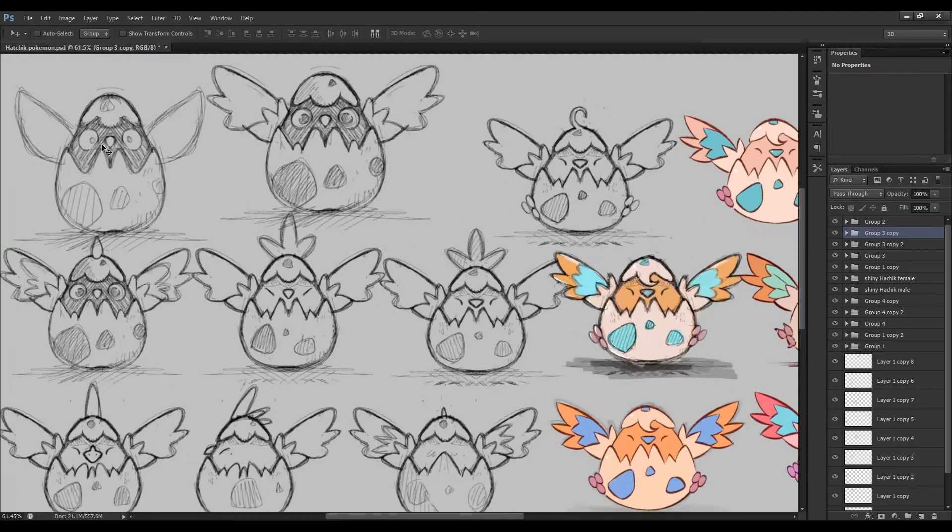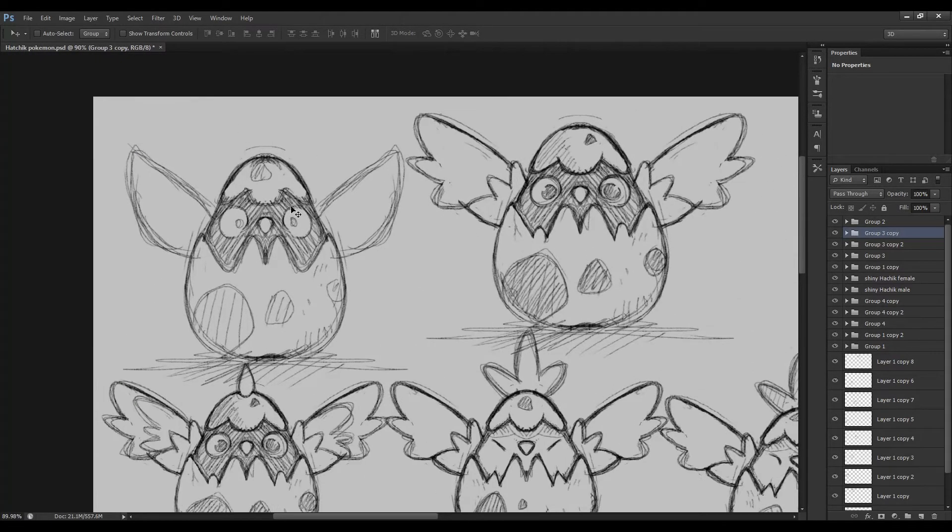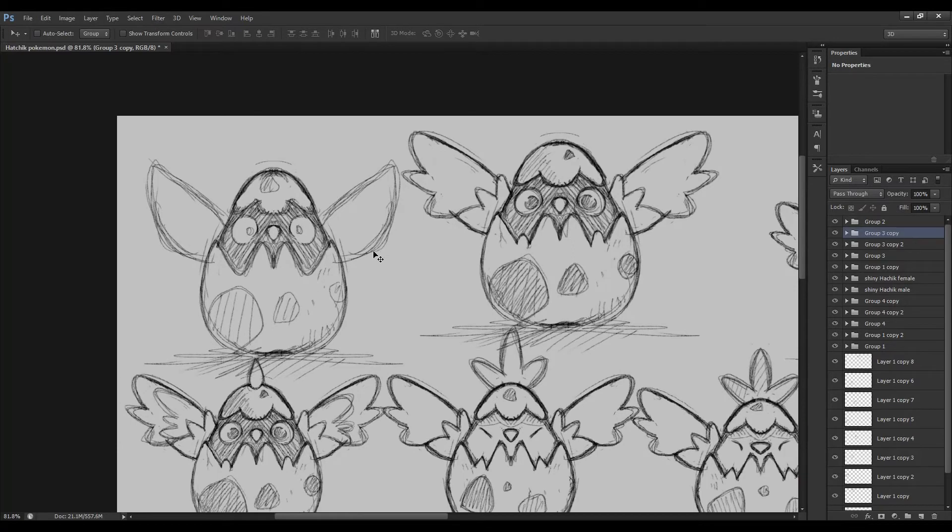So let's get into it. This first sketch for Hatchic — this sketch wasn't really that great. As always with your first initial sketches, they're never going to be the best. I came in with the idea of making a baby chick Pokemon poking out of its egg. This one came out almost too cartoonish; it doesn't really look like a Pokemon. It's got wings poking out and I did take the shell pattern from the traditional Pokemon egg, which looks cool.